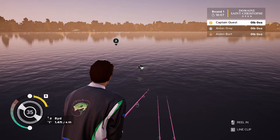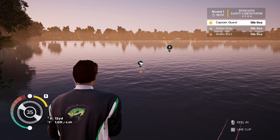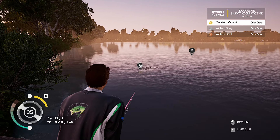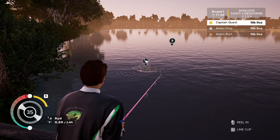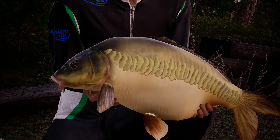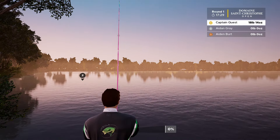What sort of fish have we got? Oh, is that a mirror carp or common? We're slowly reeling this guy in — just going to be careful not to get caught in those bushes just to the left. There we go, we got him! Not a bad start, he's a nice little fella. What weight are we looking at? 18 pounds 14 ounces — that is a nice start to the day.